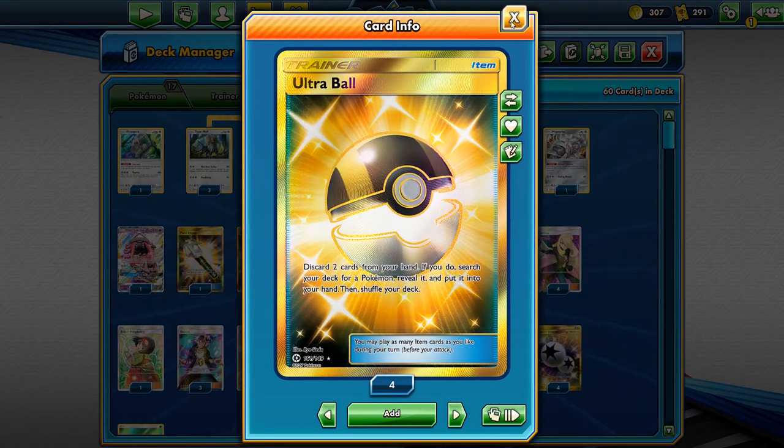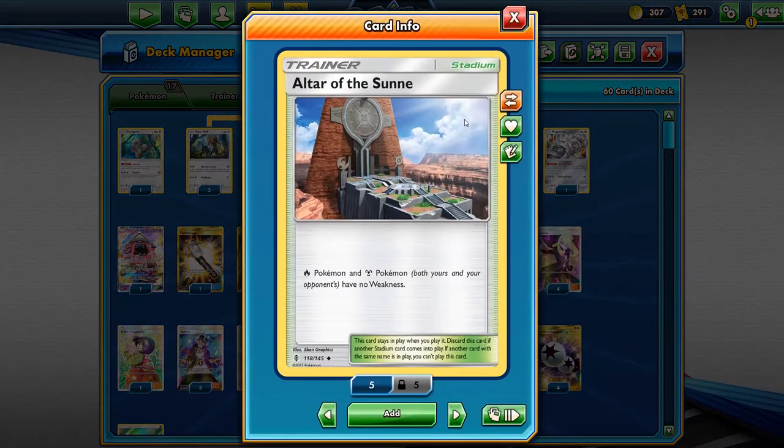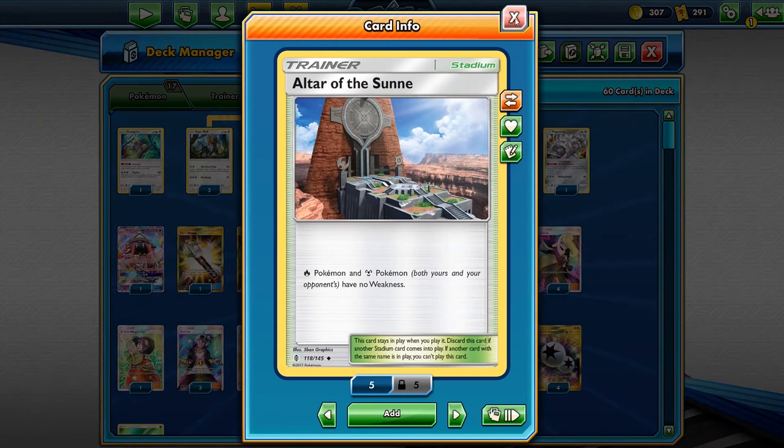We have four Ultra Ball to find Tapu Lele or Silvally GX, three copies of Altar of the Sun — even though we're not steel or fire, we become fire when we have Fire Memory attached. In other matchups it's not always necessary, but it's here to bump Thunder Mountain, which is very important. It can also bump Wondrous Labyrinth so we don't have to attach an extra energy just to attack.